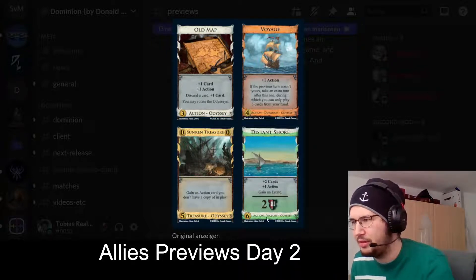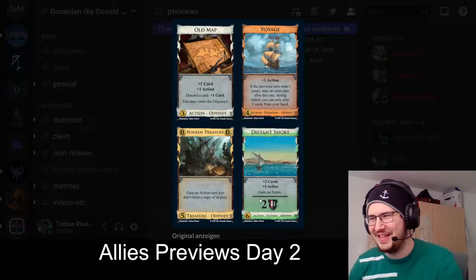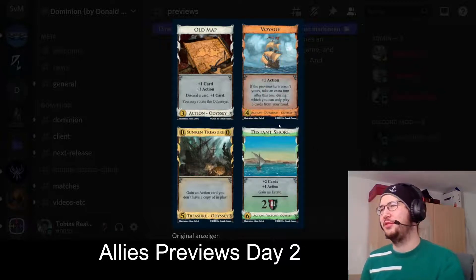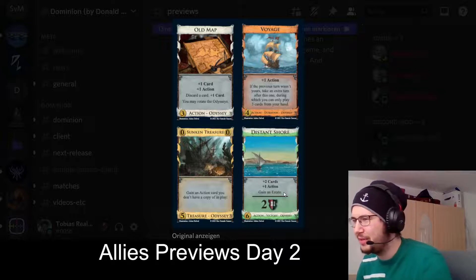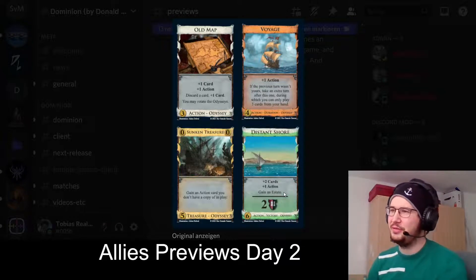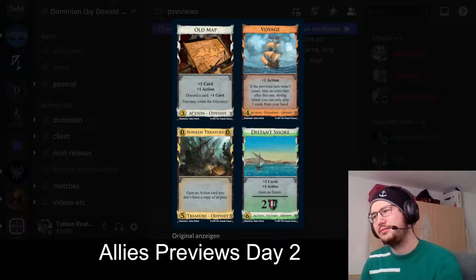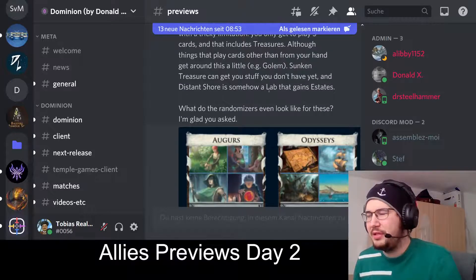And then the last one: Distant Shore, an action-victory card. Plus two cards, plus one action, gain an estate, worth two coins. It's a Lab that gains estates — I don't know if we needed that. But it's worth two and puts the game closer to an end. Maybe you can do something with the estate later. Not the card I really wanted for my engine, but maybe it's a decent payload card you gain for free with Sunken Treasure. The estates get somewhat mitigated by the filtering of Old Map.